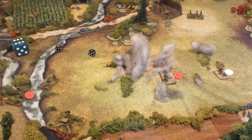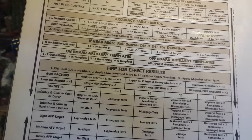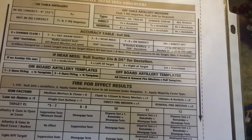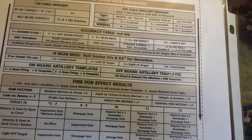Once you've rolled to determine how accurate it was, you roll for fire for effect. If we look at the table here, you can see what that chart looks like. It's another 2D6 roll, and you might have modifiers like the number of guns in the battery — that applies to on-board artillery. This game has both on-table and off-table artillery represented. Off-table direct fire missions give you a plus 1 on your 2D6 fire for effect roll. A general fire mission — more powerful guns — gives you a plus 2 added. In this case, we're adding a plus 1 to the 2D6 roll.